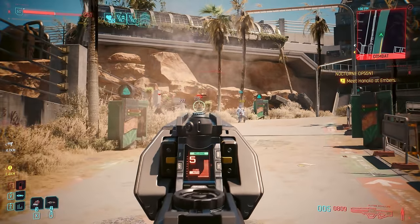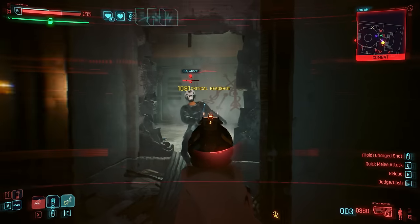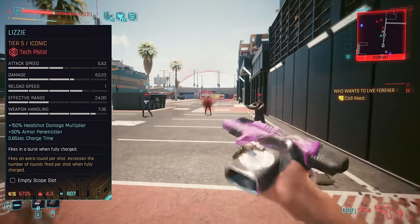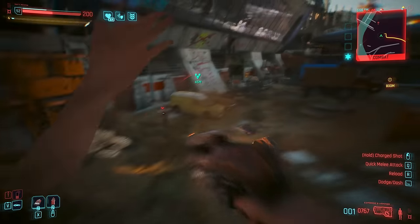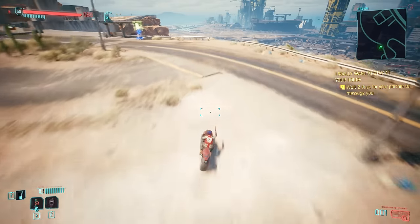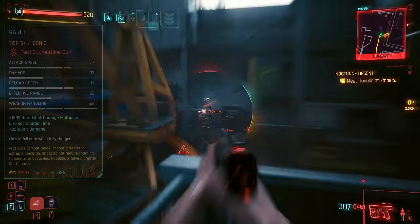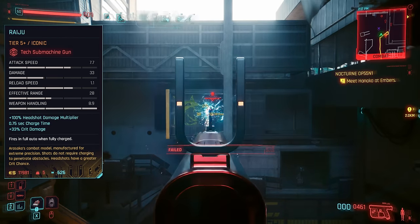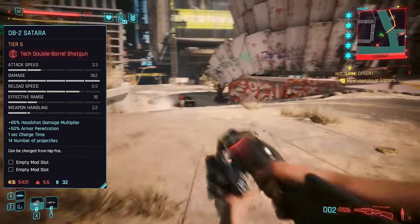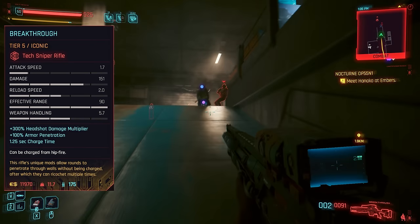A similar effect to explosive rounds from the power weapon segment, making both classes equally viable against groups, though there are far fewer tech weapons to sift through than power — about 27 including iconics across the game. Some of the most notable include Lizzie and Pariah from Pistols, the Quasar and Buria from Revolvers. Bear in mind the Comrades Hammer iconic has been nerfed to not penetrate walls, but rather fire a big explosion — so it's probably best reserved for cool stunts on bikes or one-shotting people at point-blank range. Raiju is particularly awesome as it can fire fully automatically and doesn't even need to charge up to penetrate cover, while Sitara is probably the best shotgun in the game on account of how it can one-shot anyone through walls, and the Breakthrough Sniper can both shoot through cover without charging and also ricochet afterwards.